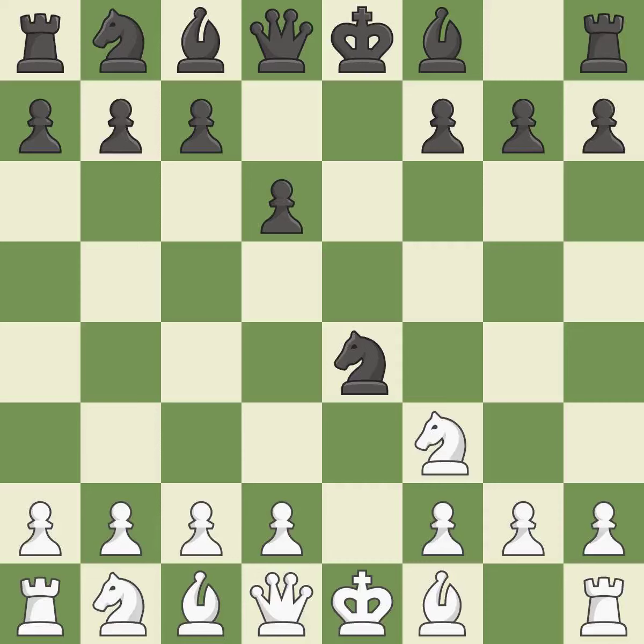Nxe4 captures the e4 pawn and places the knight in the center of the board, where it controls many important squares. D4 takes space in the center, controls the e5 and c5 squares, and allows the dark-squared bishop to develop. D5 takes space in the center, defends the knight on e4, and controls the c4 square.